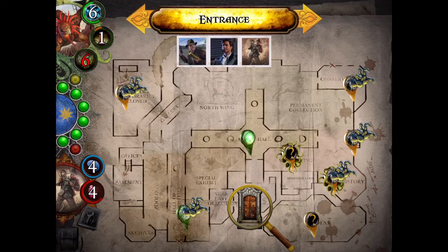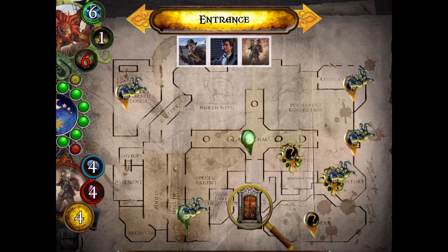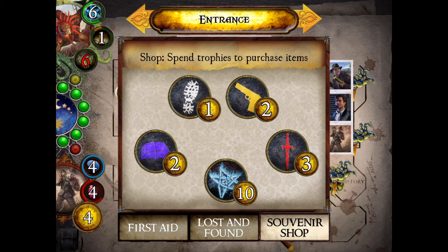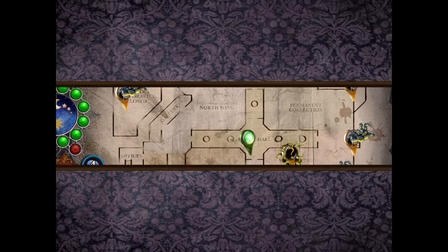There's a whole bunch of dudes at the entrance and I've got nothing in my pack. Four money — I can only buy one thing. I wish I could buy two items. Let's get one of these. Alright, that was my turn.